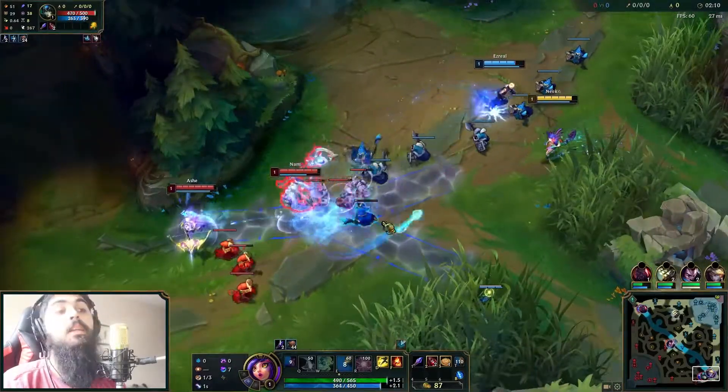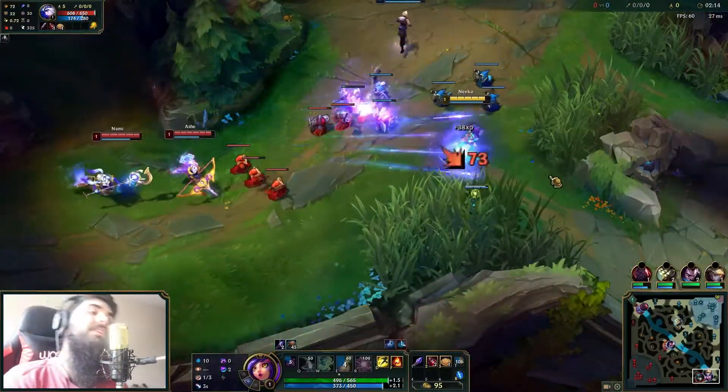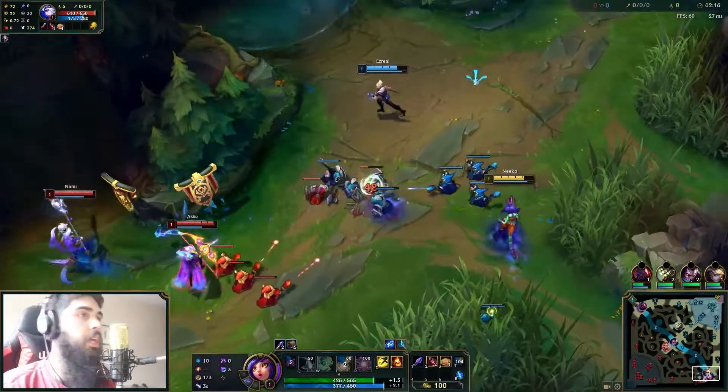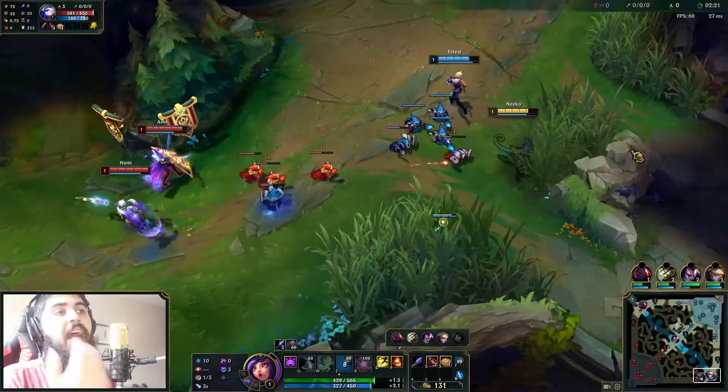I also go Nimble's Cloak because of Hex Flash so I can gain bonus movement speed after a Hex Flash and get close to people with more ease. And Celerity, which will increase the movement speed on my W and my Hex Flash and any other sort of movement speed increase.